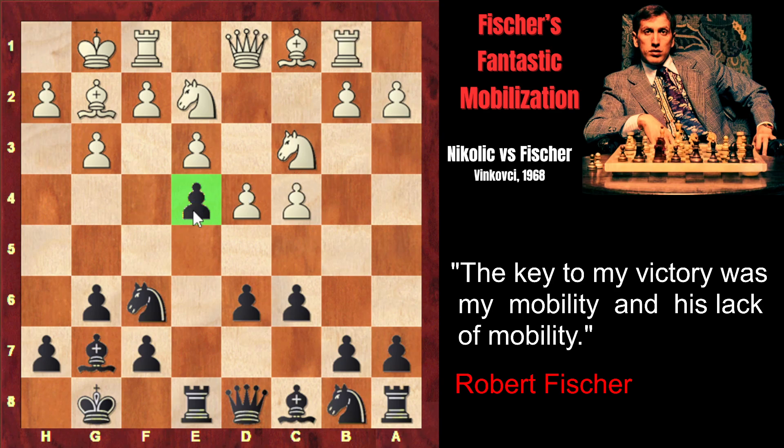The only way to get rid of this annoying pawn is to play f3, but Black will exchange on f3, after which the e3 pawn becomes weak. The idea of rook b1, however, is obvious: White is going to start counterplay on the queenside, trying to open files and invade Black's queenside with his pieces. Black's plan, of course, is to initiate the attack on the kingside.